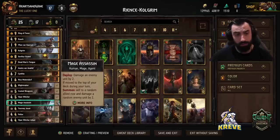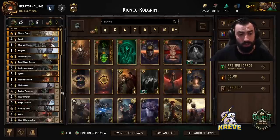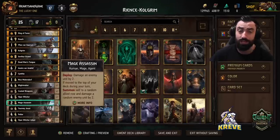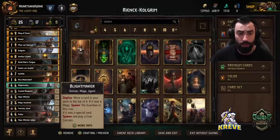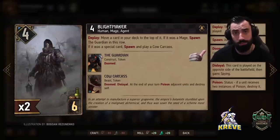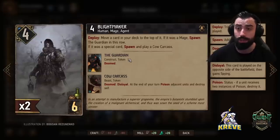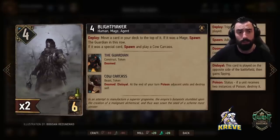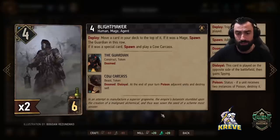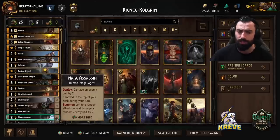To give our deck more thinning, make Colgrim play for better value, and give us tempo to get round control, we are running the Blightmaker package. We have 2 copies of Blightmaker and 2 copies of the Mage Assassin cards. We always want to keep both Mage Assassins in our deck, thinning them out to the board through Blightmaker. When we deploy Blightmaker, we look at our deck and move a unit to the top — that'll be the Mage Assassin units. We then spawn the Guardian, and the Mage Assassins get drawn out and do 2 points of random damage. For max value, play Blightmaker after your opponent has a unit on the board to get that damage value. Play both Blightmakers round 1 to thin out the Mage Assassins and prevent bricks going into rounds 2 and 3.